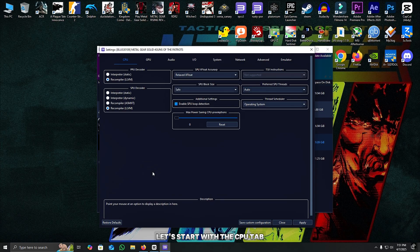Moving on to settings and patches. Let's start with the CPU tab. Set PPU and SPU decoders to LLVM. Set SPU thread accuracy to Relaxed and block size to Safe. Enable SPU loop detection.